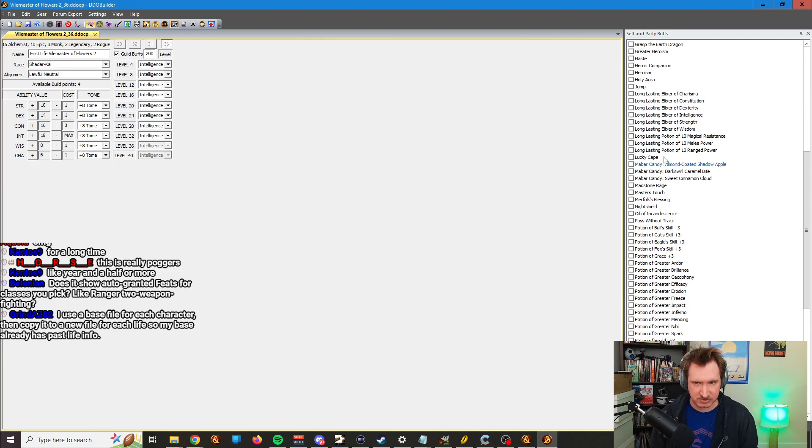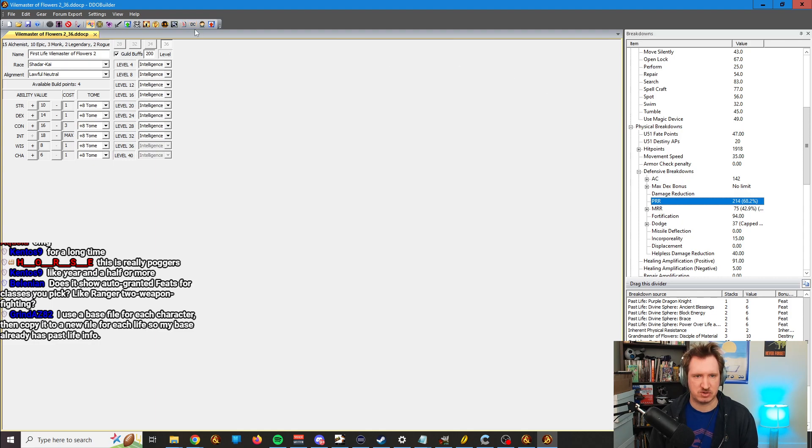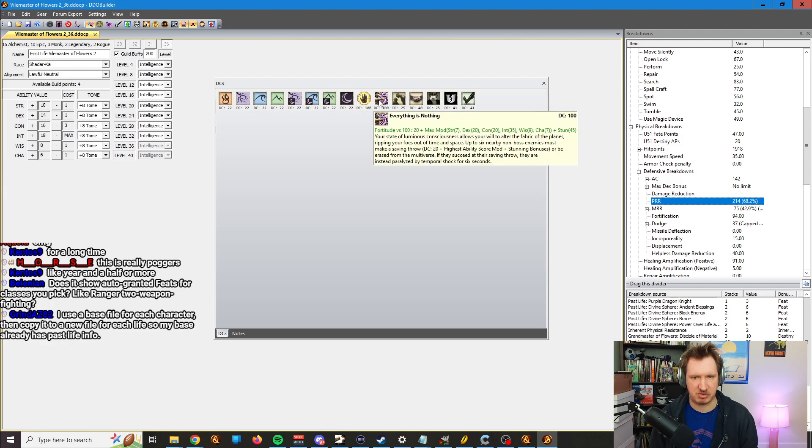So you would click them and put them in here — the buffs you would have. If you don't know what a buff is, you can Google it, because the word is there. Notes is where you write notes for yourself. There's also DCs — that's where you see all your DCs for all your various abilities. It doesn't include everything; it's mostly just spell-like abilities and tactics. So like my Everything is Nothing is 100 right here, as an example.